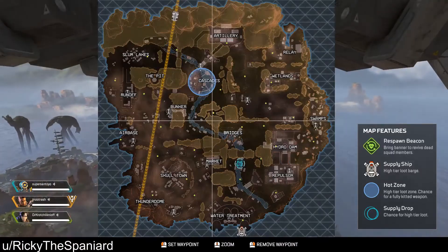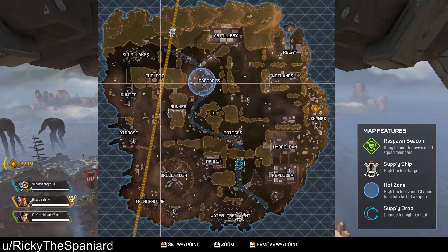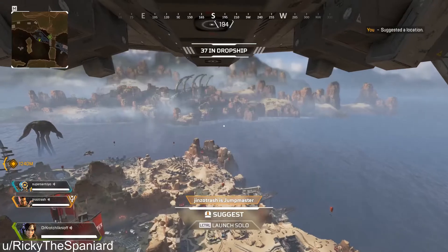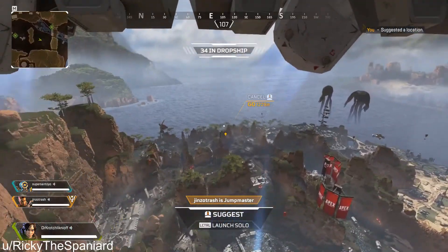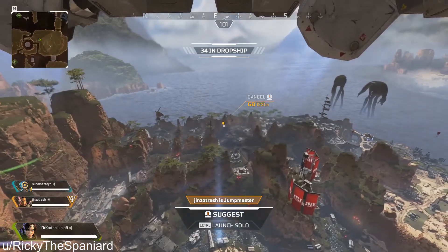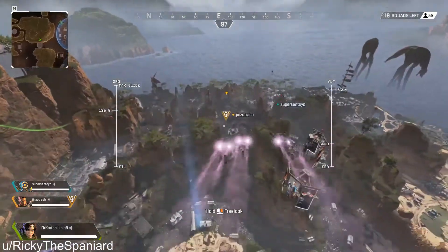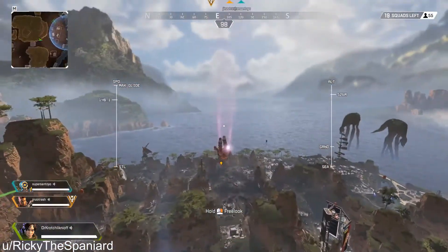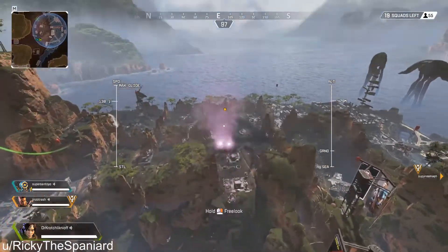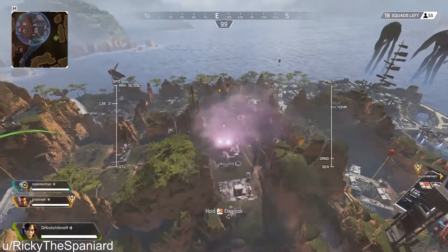The second tip is the dolphin dive — it is a way to go further while skydiving. The way you do it is every time the little meter on the left reaches 130, go down, then go back up once the meter reaches at most 140, and repeat so you can go further. Only do this if the destination is farther than 600 meters. Here's an example of this technique, thanks to Reddit user Ricky the Spaniard.